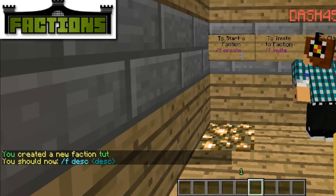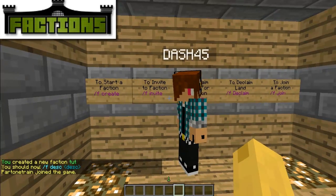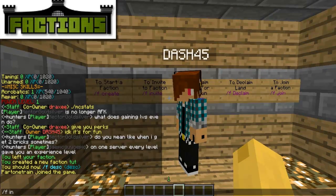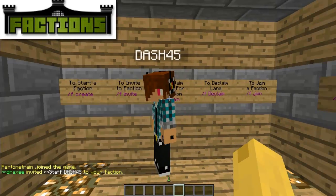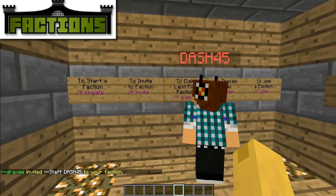To invite someone to your faction, just do slash f invite. I just invited him — he can accept it or not. And then to claim land, you do slash f claim.